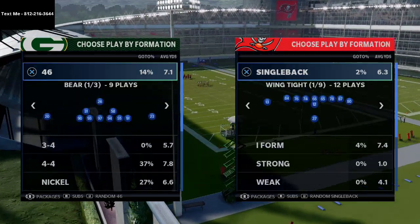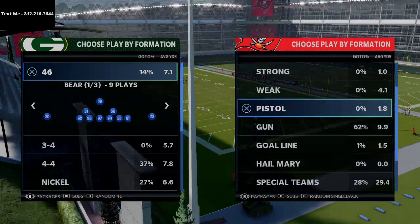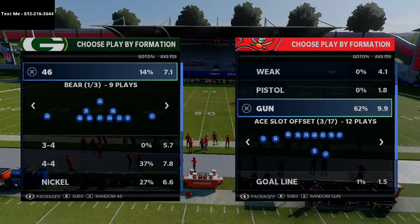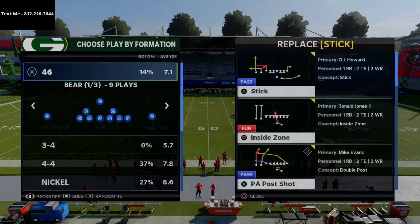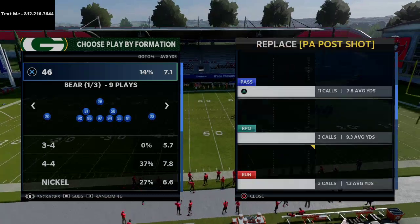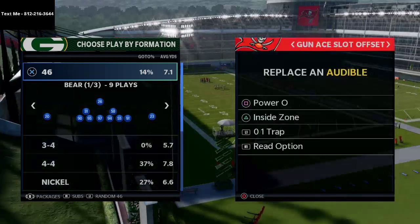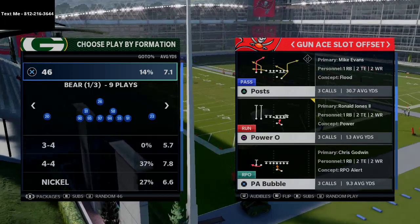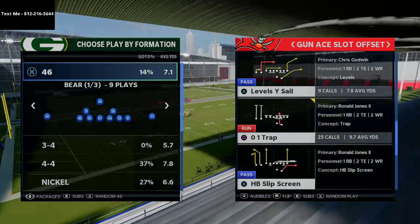Let's talk a little bit about the shotgun run. In my opinion, the best way to run from shotgun is a slot offset. It's given me fits in Weekend League, in regs, in every way you could possibly think about. So I'm going to show you how to stop the run from gun slot offset. We're going to start with 0-1 trap — I think that's the best run from this formation.